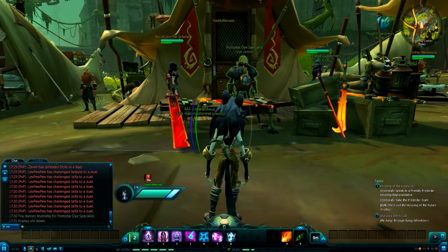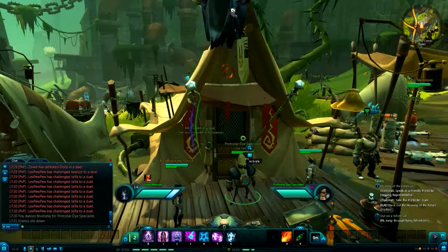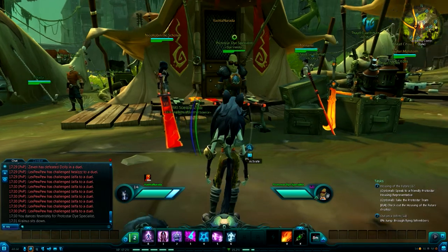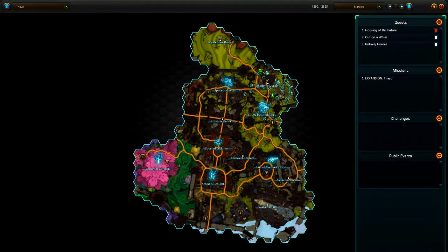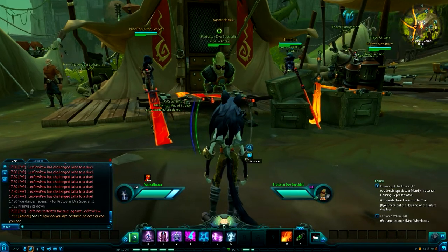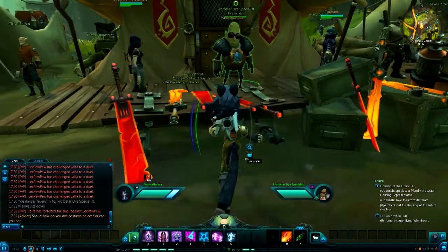So the person you need to go see, if you're on the Exile side, is the Protostar Dice Specialist in Fate. If you look, he's right here in the Academy Corner. The Dice Specialist is for changing the costume — a little weird, I know.